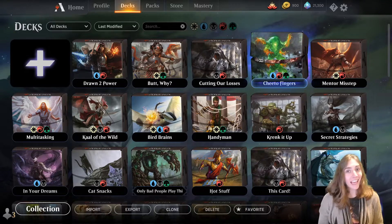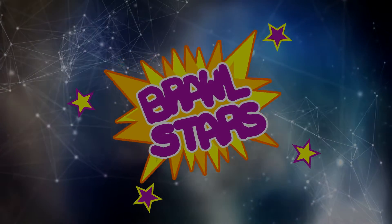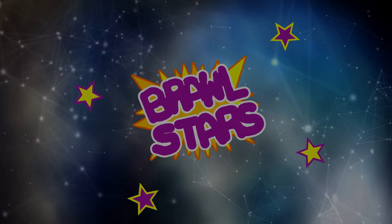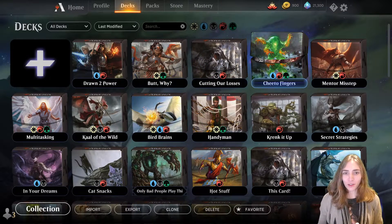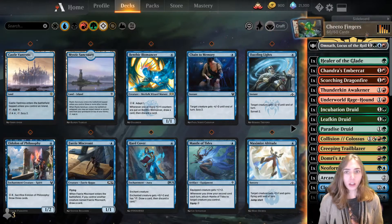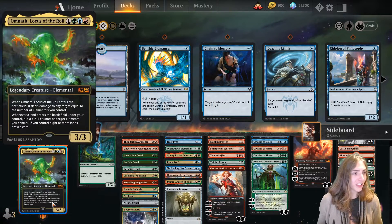Today's Brawl Star understands the element of surprise. Omnath, who has been printed multiple times, each time gaining a new color, came back in M20 as Omnath, Locus of the Roil. And Omnath is our Brawl Star today.